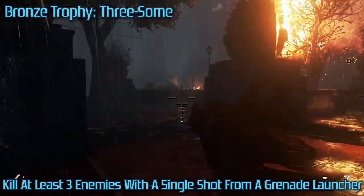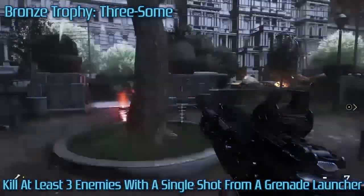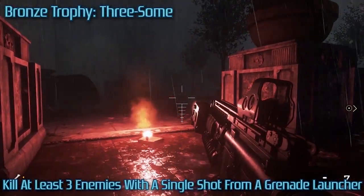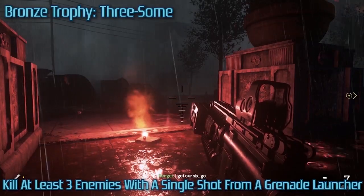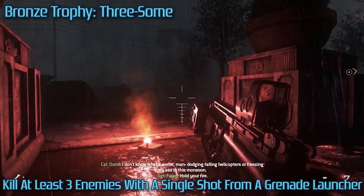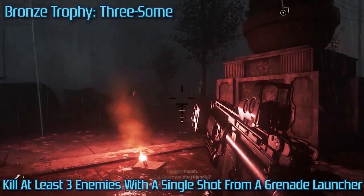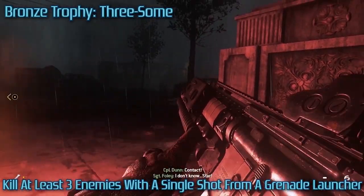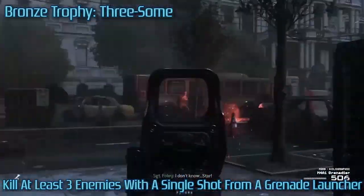Next trophy: Threesome. This can be done in the same level — Second Son — at literally the last fight in the level. Just before Foley tries to figure out who the enemies are, they all group up perfectly next to each other. The gun you start the level with has a grenade launcher on it, so you just fire a round and get three kills. Easy peasy.